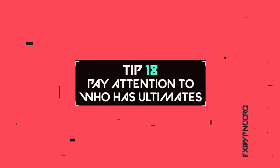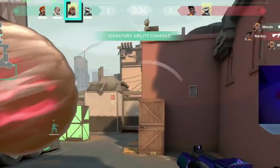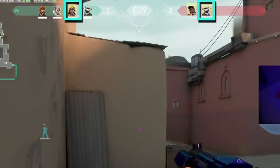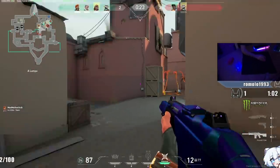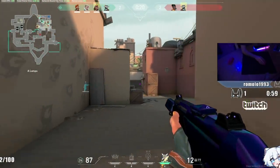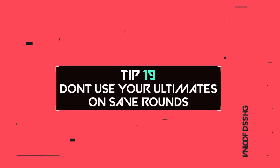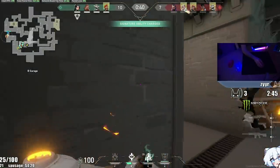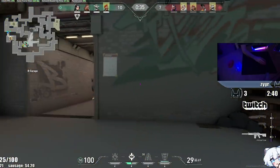Tip number 18: pay attention to who has their ultimate. At the top of the screen next to the timer, an agent with a yellow highlight has their ultimate ready. Ultimates are insanely strong and can greatly assist with winning a round, so know how many your teammates have and what ultimates the enemy team has. Identifying where agents with ultimates are positioned lets you avoid that area. Tip number 19: do not use your ultimates on save rounds — save them for full buys where they'll be most effective.